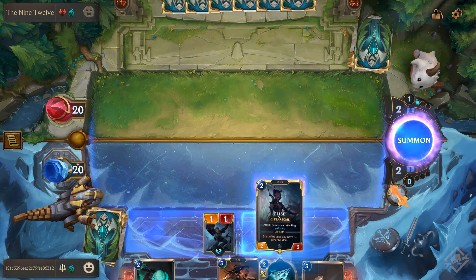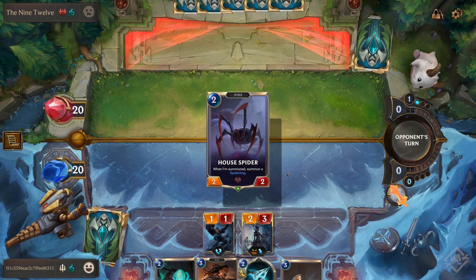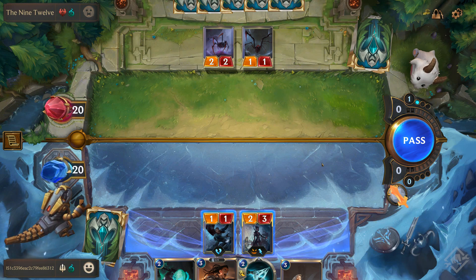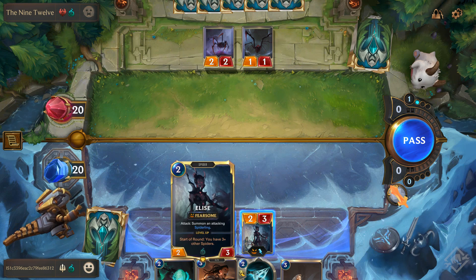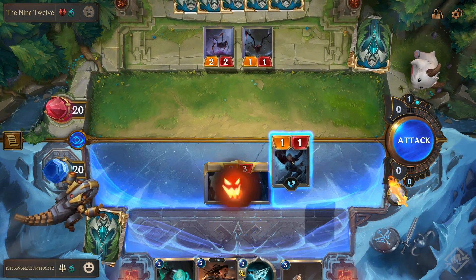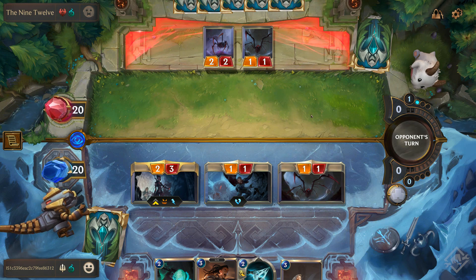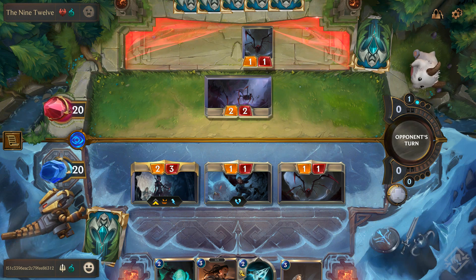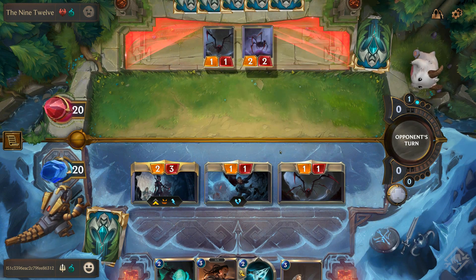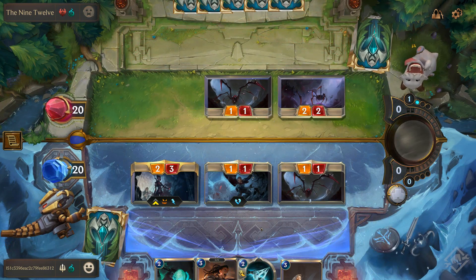I should have swung there — haste is not something you have to worry about, I absolutely had the ability to swing. I'm going to put Elise on the field. Of course they put out a two-two and get a one-one. I want to swing because Elise will spawn a spiderling upon attacking, but I'll force them to put their units up on the line if they don't want to take damage. We'll trade — I'll get a one-one spiderling off of that.